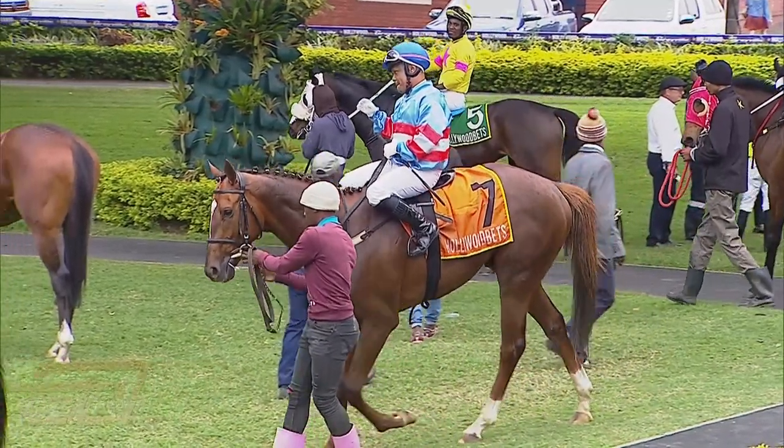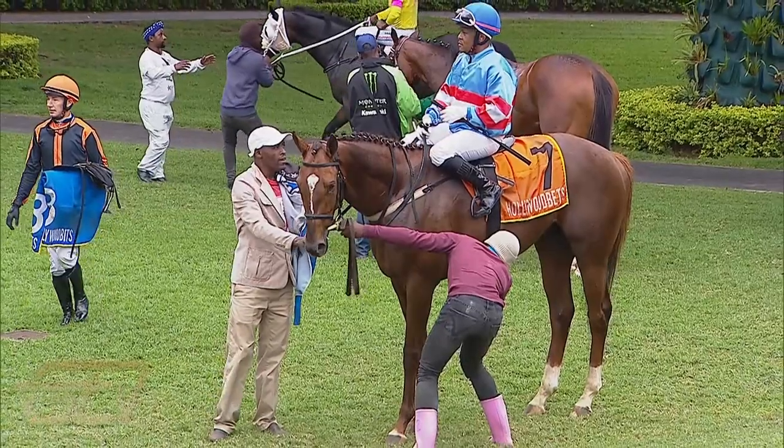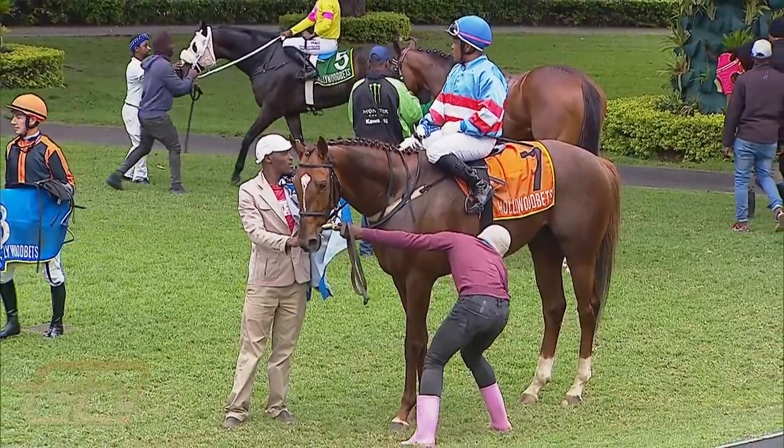Welcome back to the winners' area here at Hollywood Bets Greyville Racecourse after the running of race number five. It has been won by number seven, Temperate Zone, from the Paul Lafferty yard, ridden by Muzi Yeni — a top class ride. The man who takes care of number seven, Temperate Zone, receives a thousand rand on behalf of Hollywood Bets and Gold Circle. Now let's get the winning trainer in first.